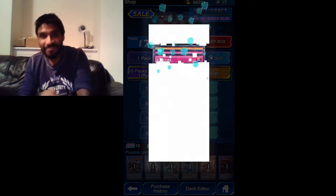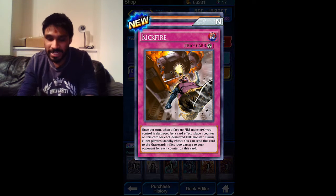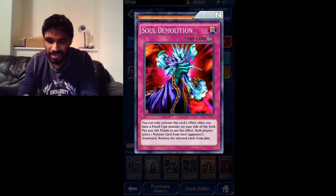That's my first UR from the Neo Impact pack. Kick Fire - a trap card: place one counter on this card for each destroyed fire monster. During either player's standby phase, you can send this card to the graveyard and inflict 1000 damage to the opponent for each counter on this card. Jesus Christ, that's a lot!